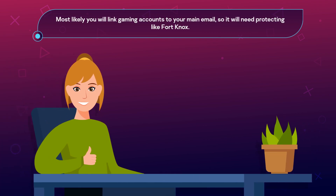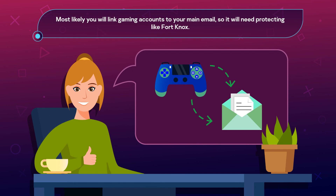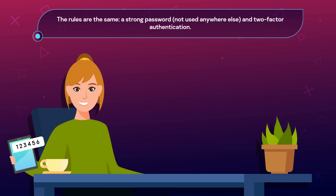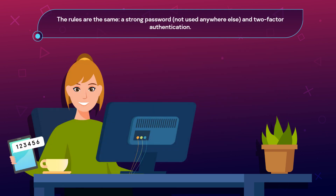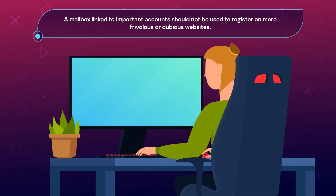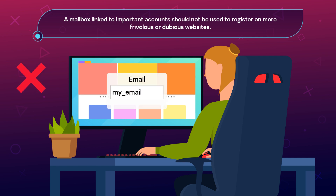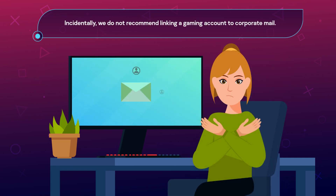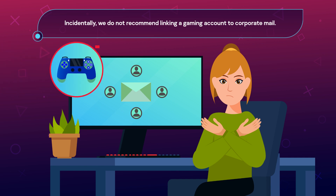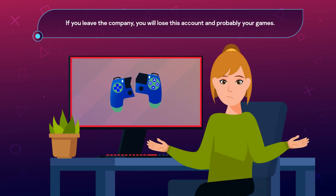Most likely you will link gaming accounts to your main email, so it will need protecting like Fort Knox. The rules are the same: a strong password not used anywhere else, and two-factor authentication. A mailbox linked to important accounts should not be used to register on more frivolous or dubious websites. We also do not recommend linking a gaming account to corporate mail — if you leave the company, you will lose this account and probably your games.